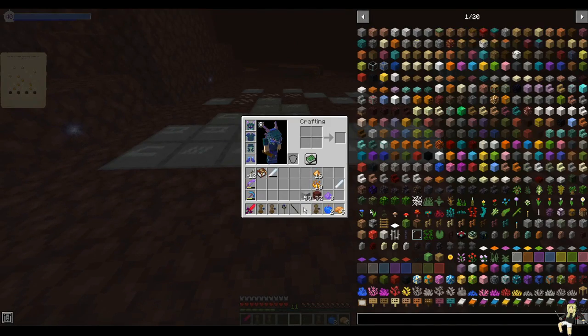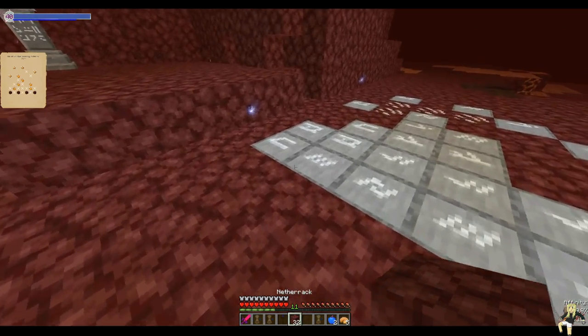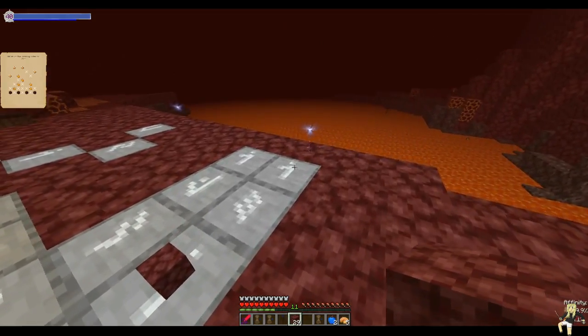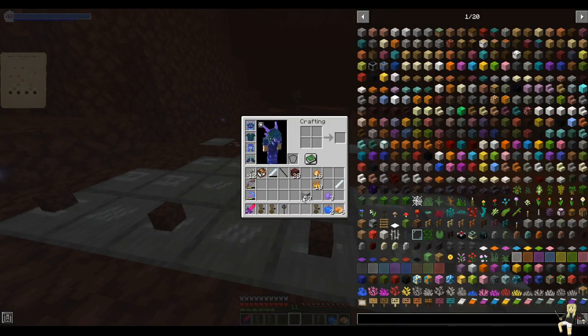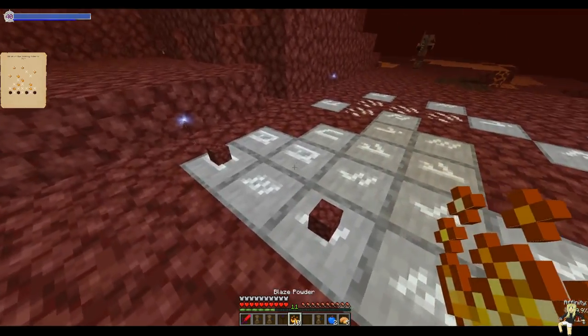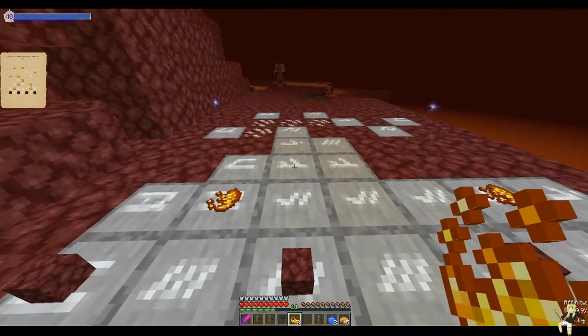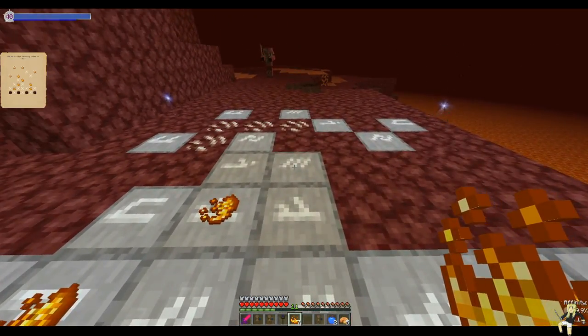By the looks of it we need to have Netherrack — one, two, three, four. And then blaze powder needs to be one there, one there. And it's like a diagonal.